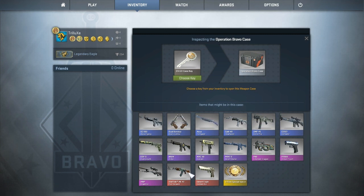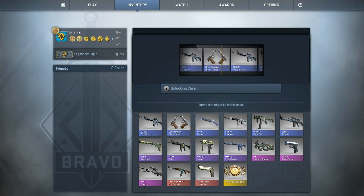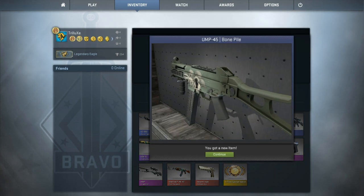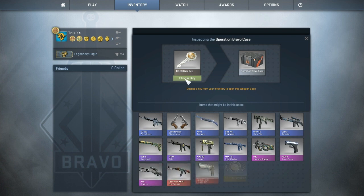I want to get that StatTrak AK-47 Fire Serpent so bad. Don't even know why it says StatTrak under there - maybe that's a sign, so let's see if I can actually get that weapon. But not with this case, it's a UMP Bone Pile. Kind of decent skin, I like it. But still nothing too special, so four more cases to go.